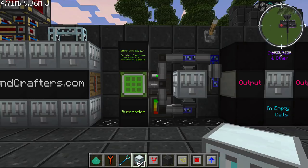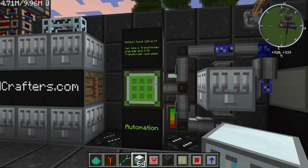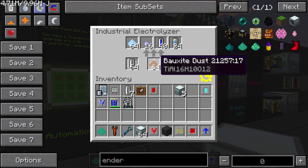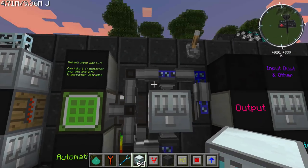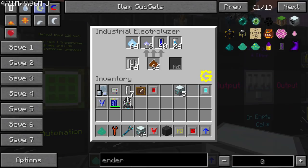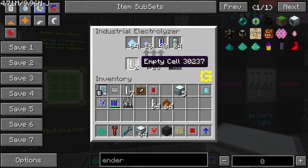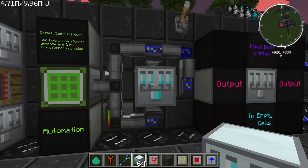Here we have a little bit of AE, or Applied Energistics, automation for this machine. It takes 120 AE for take default. I have bauxite dust going through here — which is probably one of the most important things you can electrolyze — and it's being broken down into its individual components. The bottom is exporting empty cells into the machine, and the top is importing dust. This machine is not receiving power right now and it's jammed up, but if I remove this it's going to start the process of breaking down the bauxite into its various components.